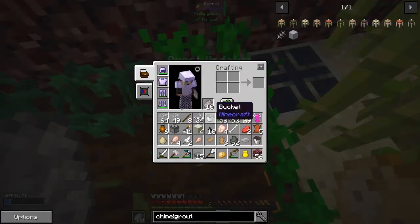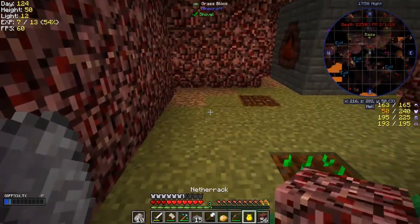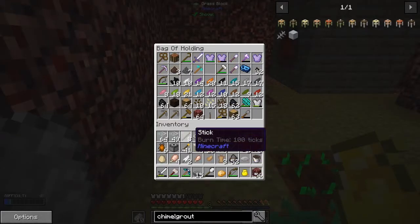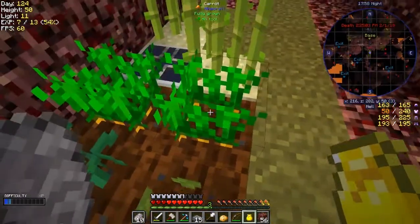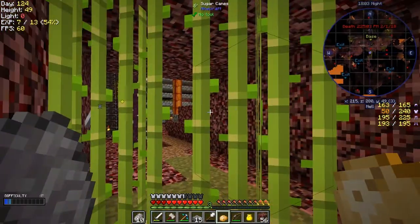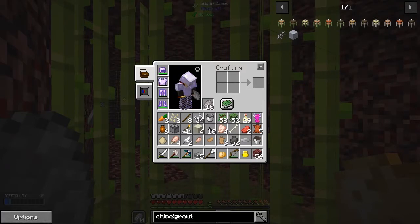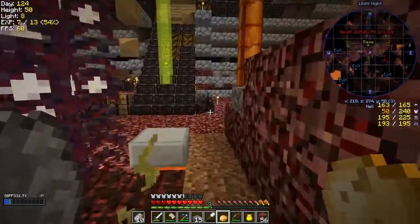We've got potatoes - let's get some potatoes if we can, and some carrots and some rice. I probably can't pick up everything. I'll put the glass in the bag because I was using the glass to make the roof. I can take two sets of carrots as well - I'm full now, so I will leave the sugar cane for another time.